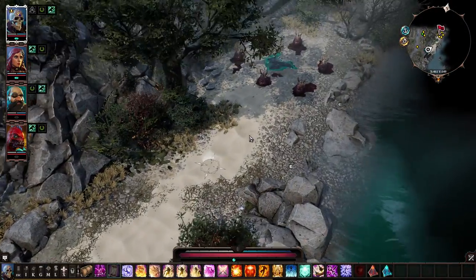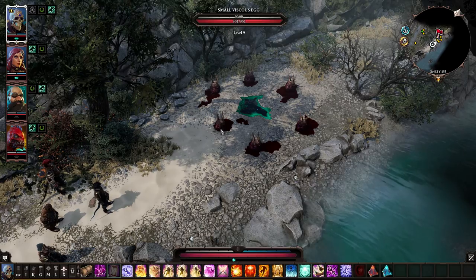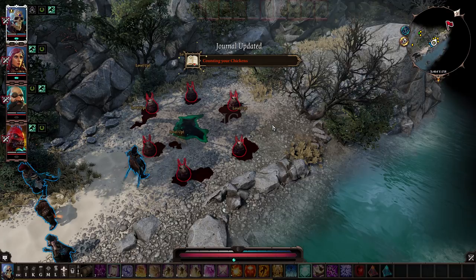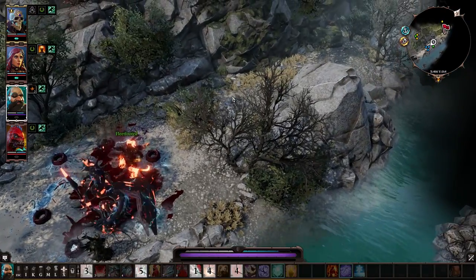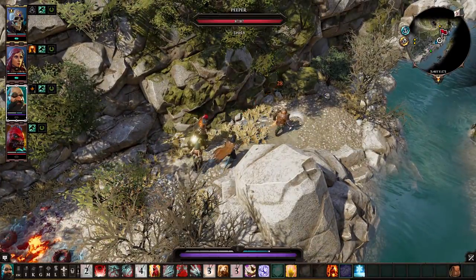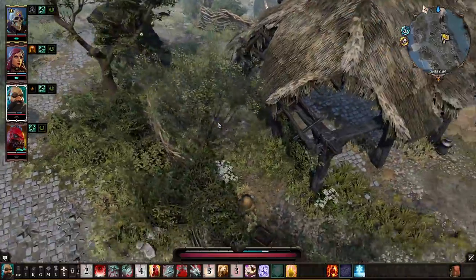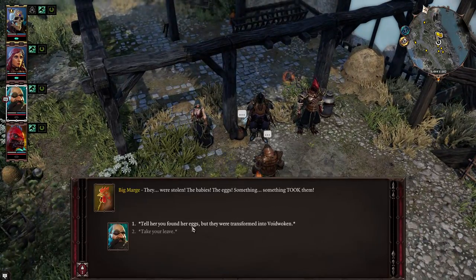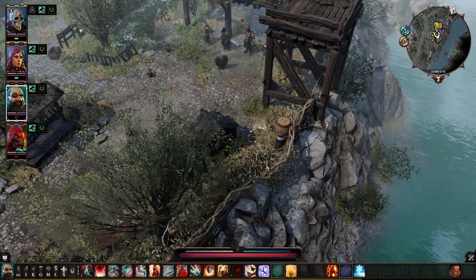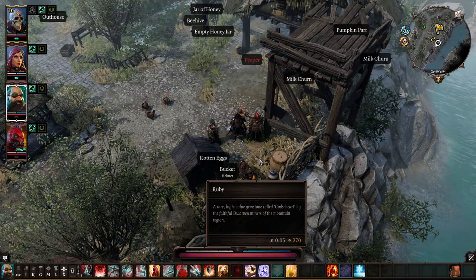Big Marge wants you to find her egg — one of her chicks got stolen. You're going to run just north of where she's at and find some Voidwoken stuff. This is a quick combat at level 9 — it should not be too difficult. After defeating those Voidwoken, come back here. The egg will be right here — she already named the baby chick Peeper. Bring it back to Big Marge, talk to her, and get 5,000 experience. You can also dig up the quest reward — get a ruby you can sell for some money.